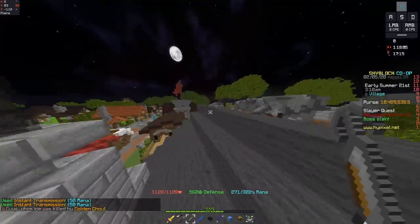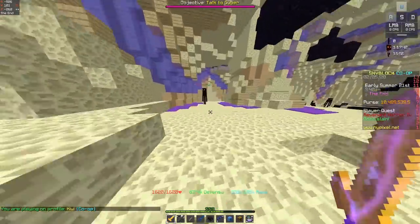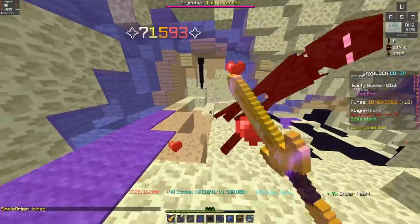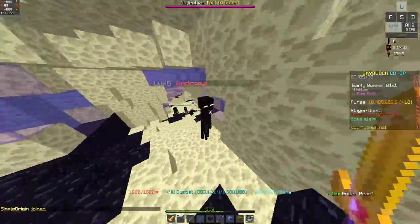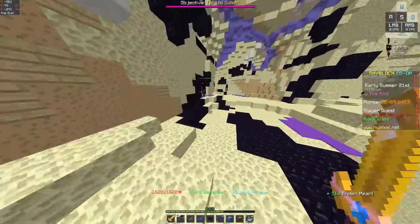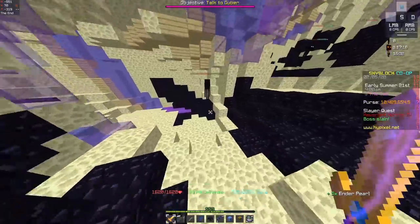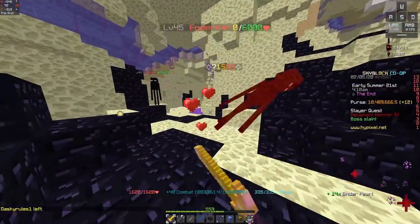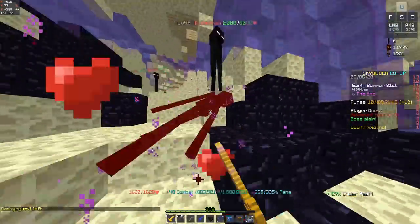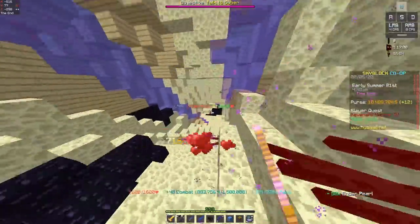Whenever people ask me about the superior armor versus strong debacle, I always tell them that they should inevitably go for superior. Superior may have a little bit less damage than the strong armor with tarantula helmet, but its overall insane defense and its increase to every single stat is just so good that I don't think you can pass it up for something that is just purely damage based. But anyone playing the game does want to do damage, and godly strong with tarantula helm does more damage than superior — I cannot deny that.